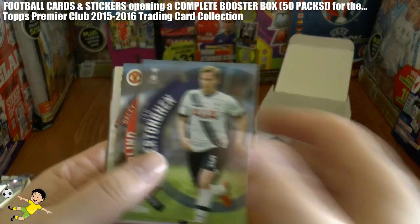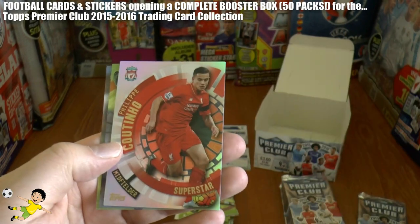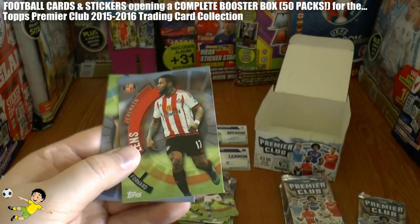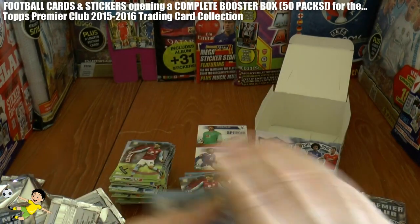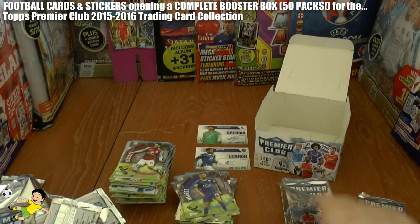Next up we have Jan Vertonghen, Daley Blind, Coutinho Superstar from Liverpool, Lens, and Riyad Mahrez — which is also another trade and a fantastic player. Could well get Player of the Season this season.